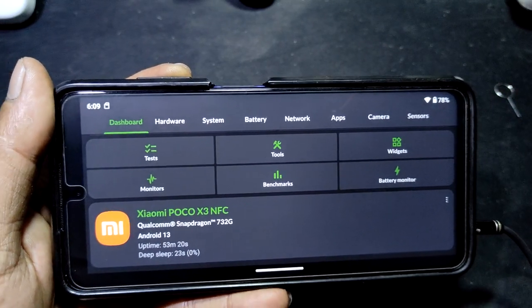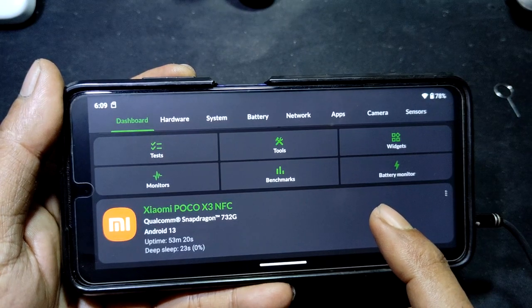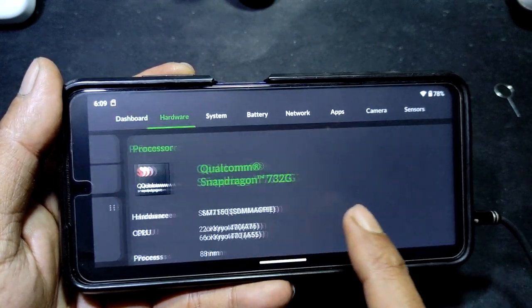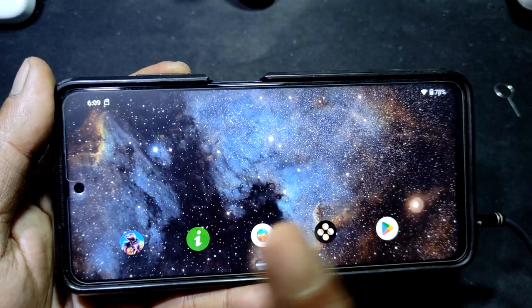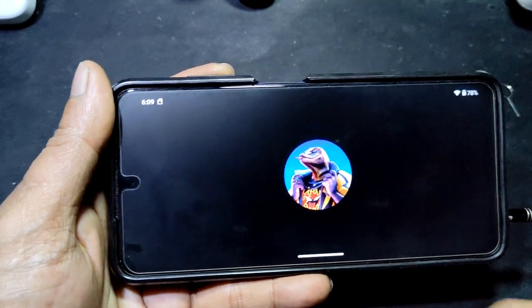Welcome back guys. Testing Fortnite 90fps on Poco X3 — Snapdragon 732, no root. You must not root the phone.